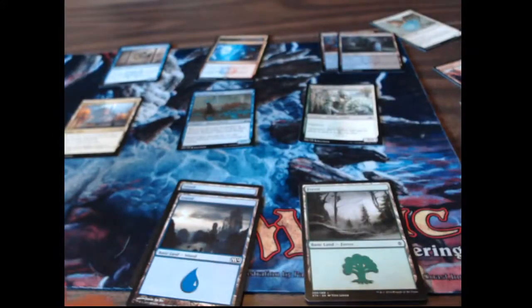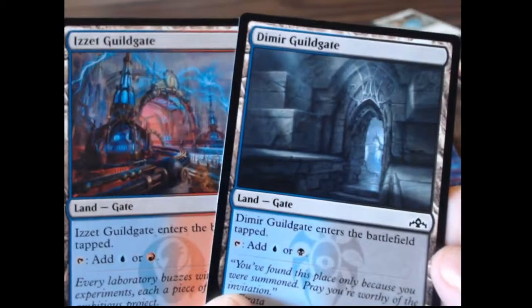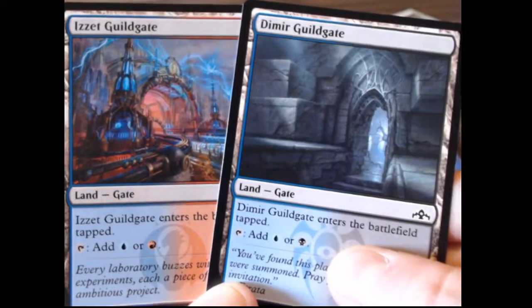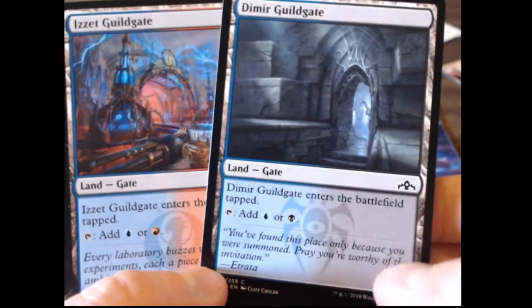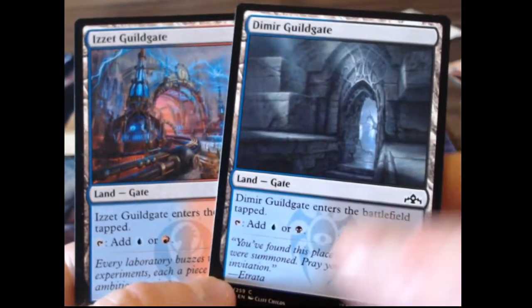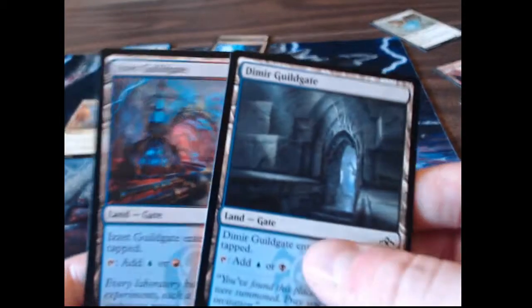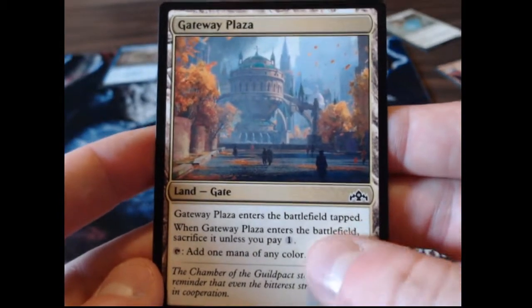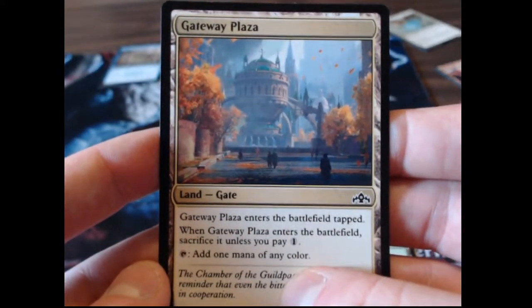To help with your mana cost there are some non-basic lands that can do more than one thing. For instance, these Guildgates from Ravnica — the Dimir Guildgate can add blue or black mana, and the Izzet Guildgate can add blue or red mana. Those are useful in multicolored decks, or if you have a mostly blue deck and you need some black mana, toss in some Guildgates. And then there are land cards like the Gateway Plaza — it comes in tapped so you can't use it right away and you have to pay one colorless to keep it, but you can tap it for a mana of any color, which helps out a lot of decks.